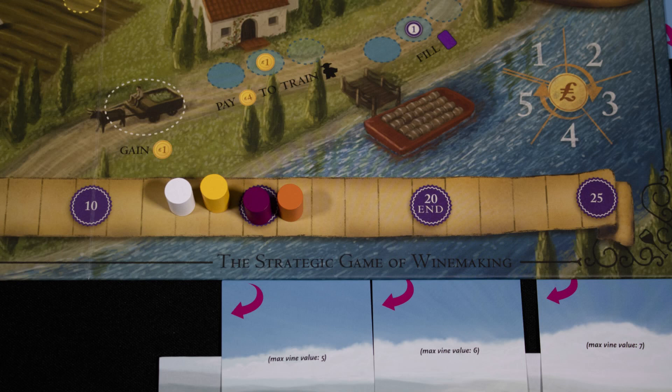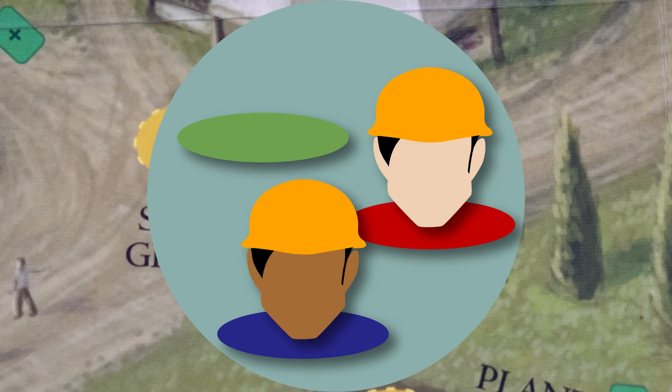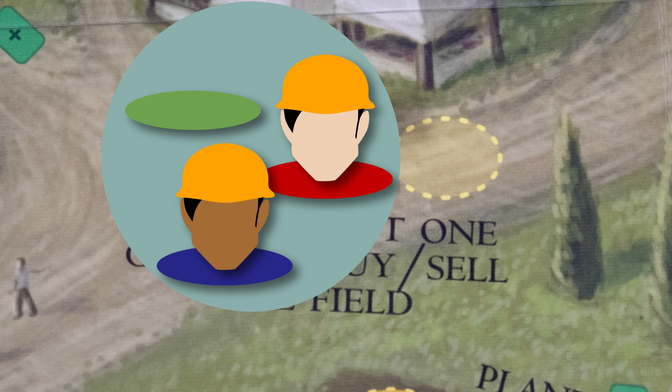Only one player can have the most prestigious vineyard. Worker placement: placing workers in spaces allows you to take the associated actions. Note that some spaces are only available at certain player counts.